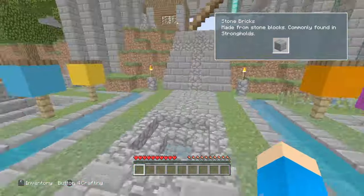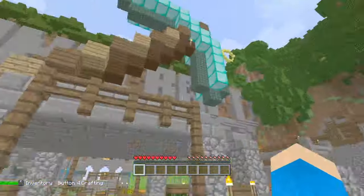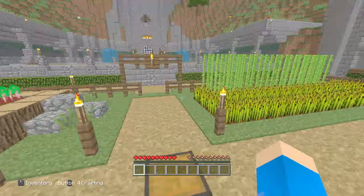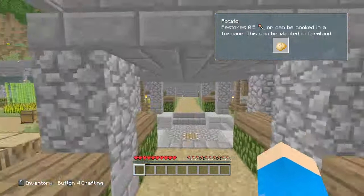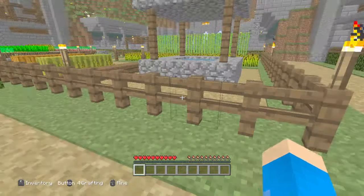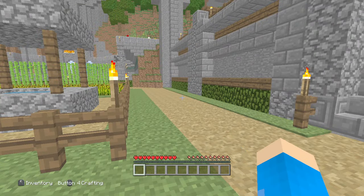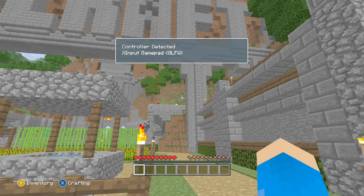You can play all of the tutorials from Tutorial Update One to this one being the most recent, which is from the Update Aquatic update. I can actually hook up a controller and do it that way. If you also notice the keyboard hints — they match my keyboard and mouse right now. If I plug a controller in, let's see if they update. Look at that — they do in fact update and the controls work as they would normally.